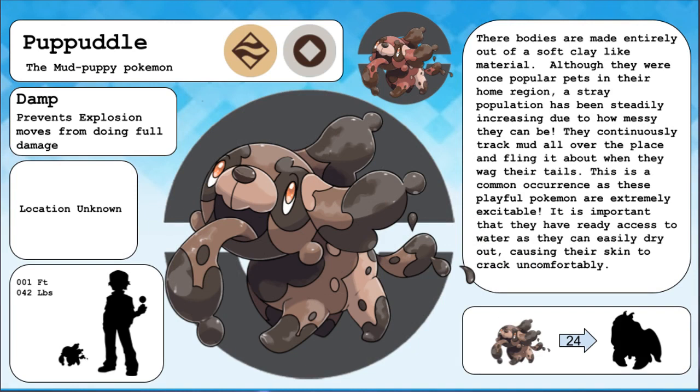Pupuddle, the mud puppy Pokemon. Their bodies are made entirely out of a soft, clay-like material. Although they were once popular pets in their home region, a stray population has been steadily increasing due to how messy they can be. They continuously track mud all over the place, and fling it about when they wag their tails. This is a common occurrence, as these playful Pokemon are extremely excitable. It is important that they have ready access to water, as they can easily dry out, causing their skin to crack uncomfortably.